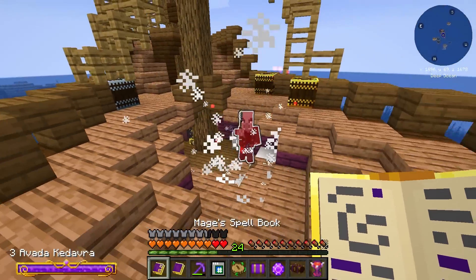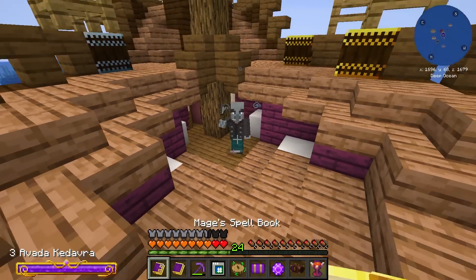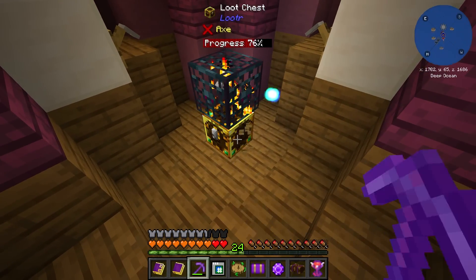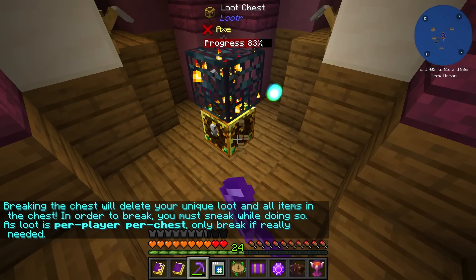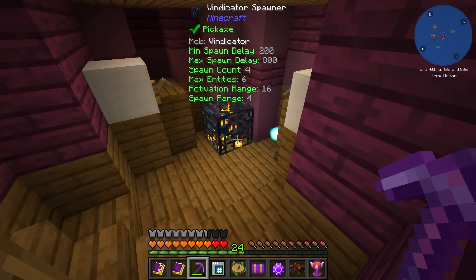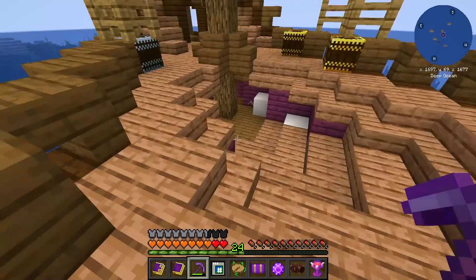These guys are pretty rough — you definitely don't want to let them hit you. Let me chill for a moment. I'm going to try to break this without the spawner triggering. There we go — hold shift. Oh, so if you don't open it you don't get the loot. That's a bummer. I might come back for that spawner though — I think the spawner is more important than whatever loot was inside.